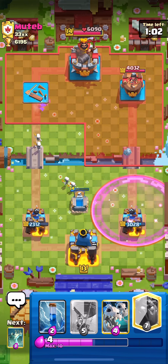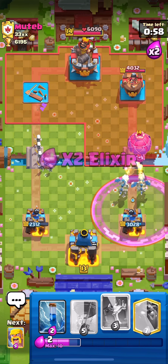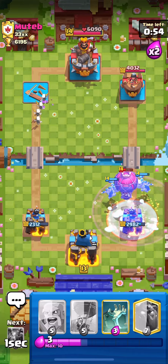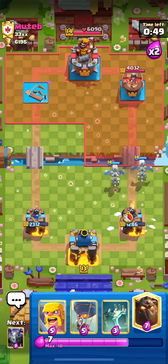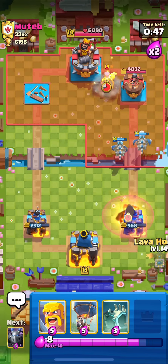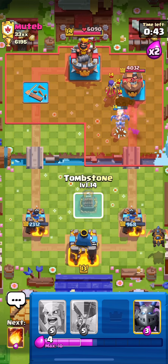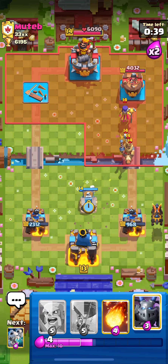Going with Skelly Drags now so I can respond to his Balloon and don't have to worry about not having an air card in cycle — that's why I went Fireball instead of the Skelly Drags earlier. Going in with Lava Hound, hopefully tanking for the Witch. He's gonna go Pekka or Prince — yep, Mega Minion coming in. Hopefully the Witch targets the Lava Hound first.